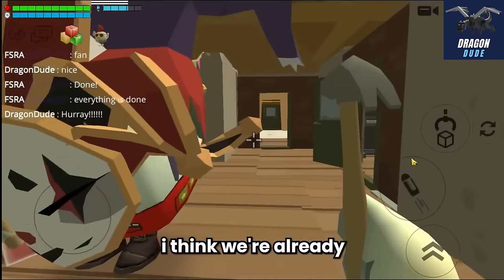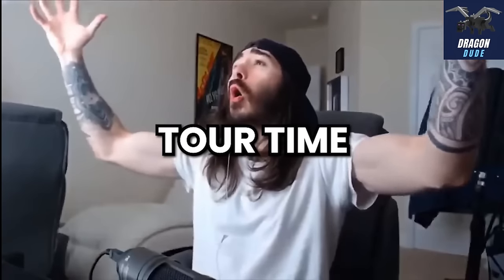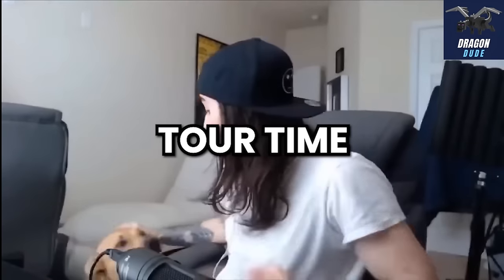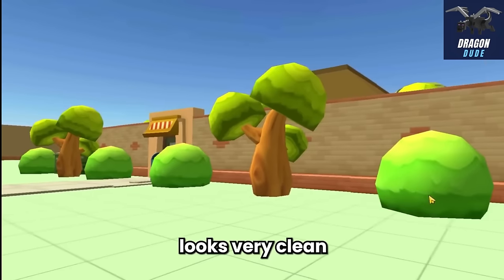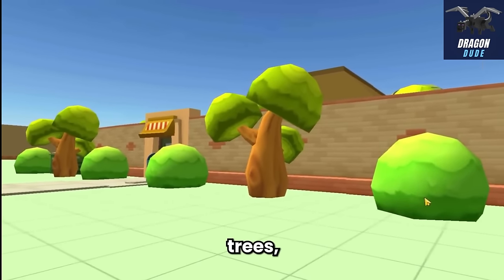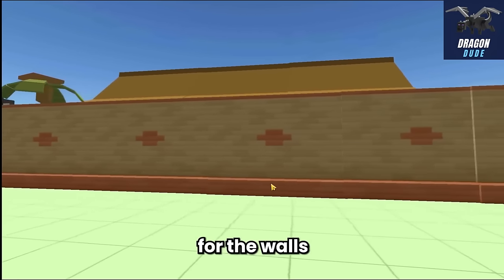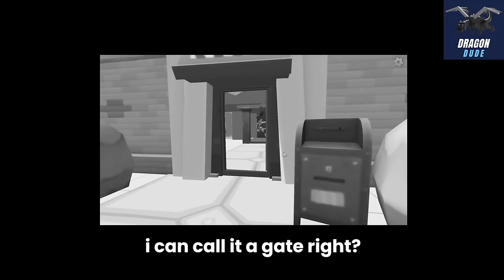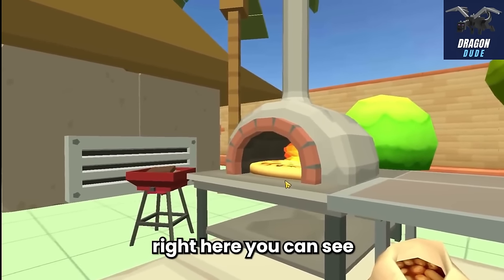I think we're finished with the mansion - time for a quick tour! This is the front of the mansion: it looks very clean with the walls, trees, and the door. This is the side - just walls. Now we go inside the gate. This looks pretty awesome and cozy with so many decorations, trees, and there's also a pizza stove where we can bake pizza.